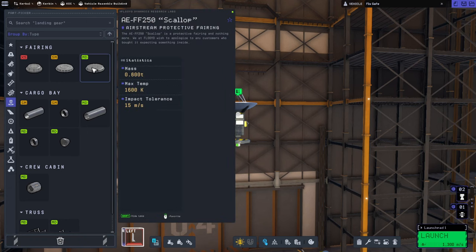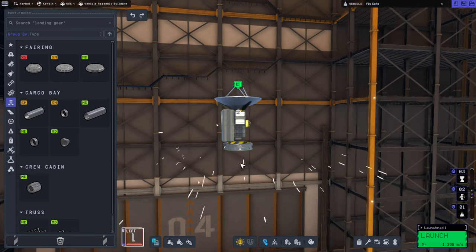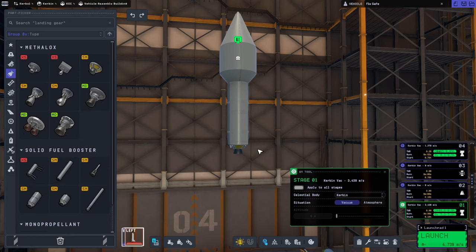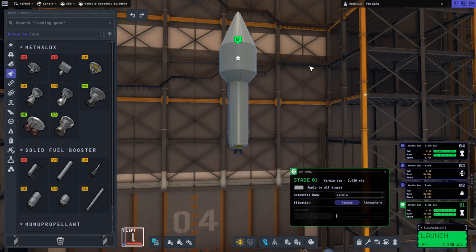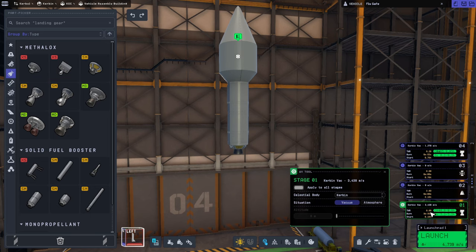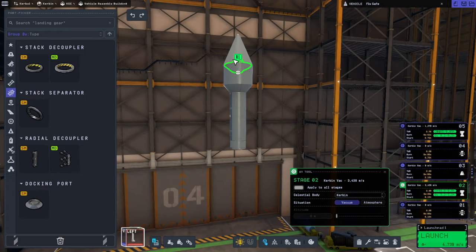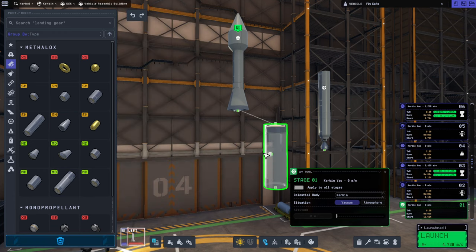I wish we had 1.875-meter parts because I don't think we need that big a stage, but the smaller size barely fits anything. We'll have an oversized fairing. That's about optimal for the Terrier - to get the optimal amount we basically take the vacuum ISP and multiply by 10, so we're looking for 3350 and we have 3439, which is good. Watch out for the thrust-to-weight ratio - in this case it's 1, so no problems there.